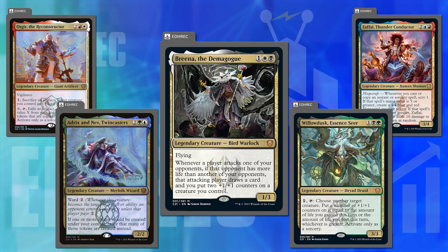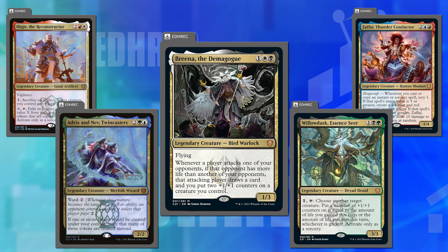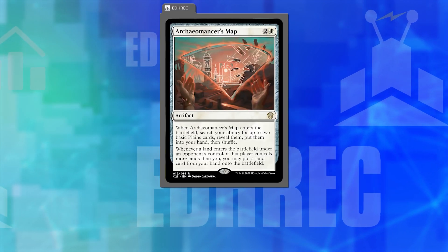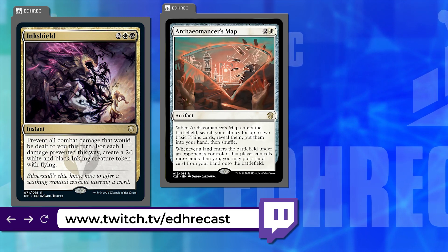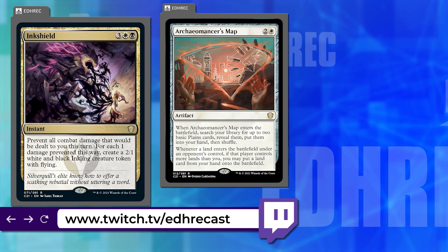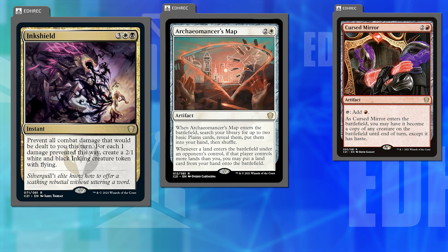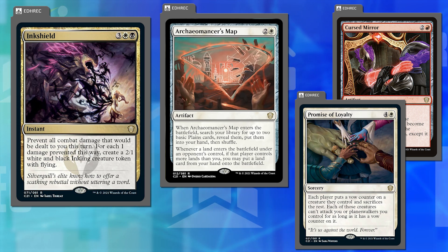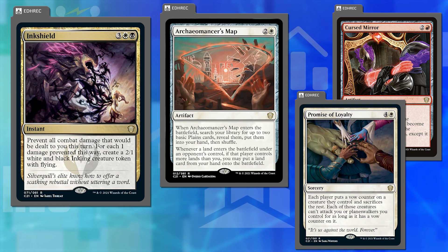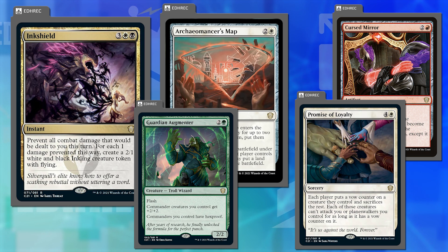It was very organic, added a lot to the world — just a home run on every front. And that's before we get to the really good cards they printed. Archaeomancer's Map took us by storm. Ink Shield is the best fog — if you watch the stream, you've seen some hefty Ink Shields cast. Cursed Mirror is the three-mana red mana rock that comes in as a copy of something with haste if you want. Promise of Loyalty is a good wrath effect that lets you keep other people's stuff around but they can't hit you — a political wrath that's really good in specific places. Guardian Augmenter gives your commander hexproof.